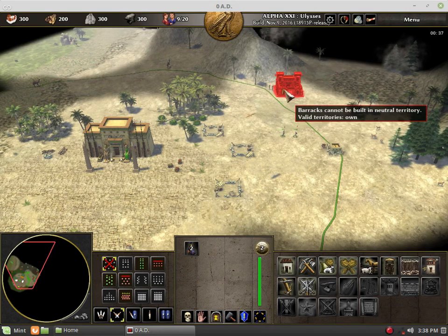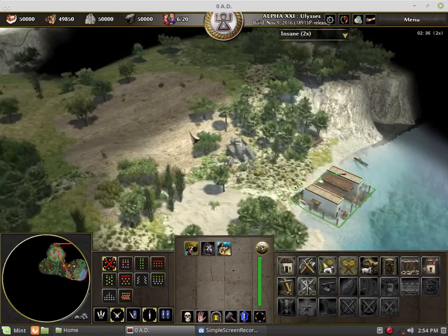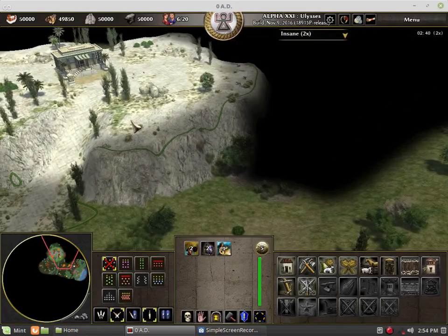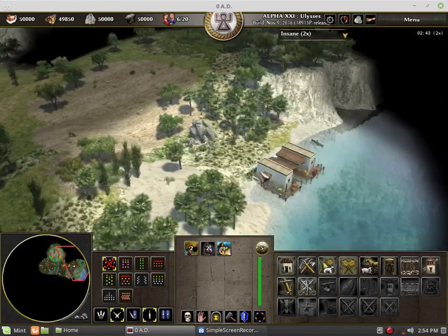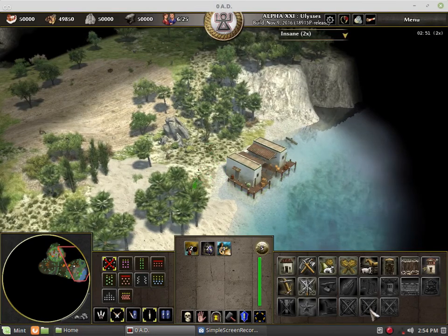Anything outside your territory is beyond your control. It is important to note, however, that there are certain structures and factions designed to break this rule. For example, the dock can be built on shores regardless of whose territory it belongs to.